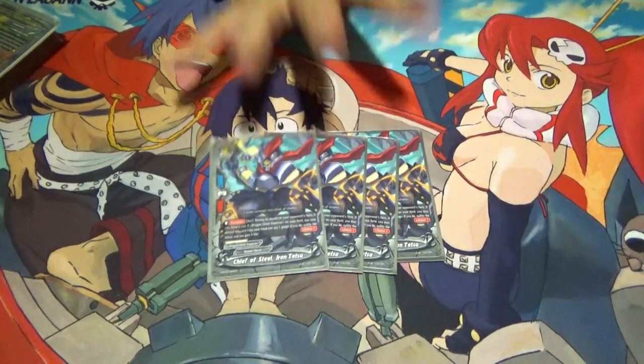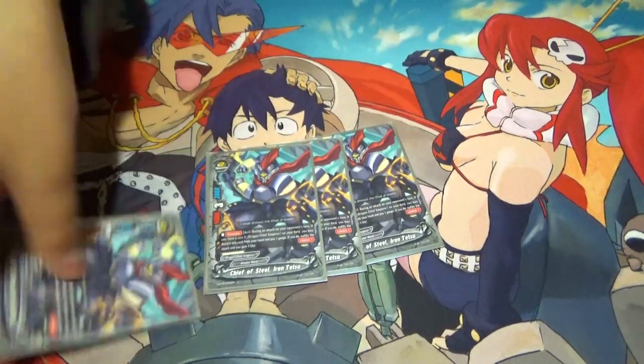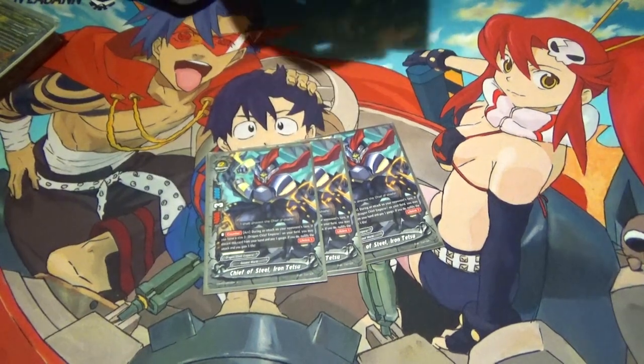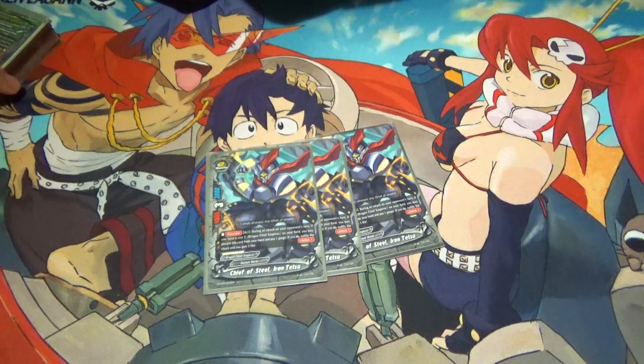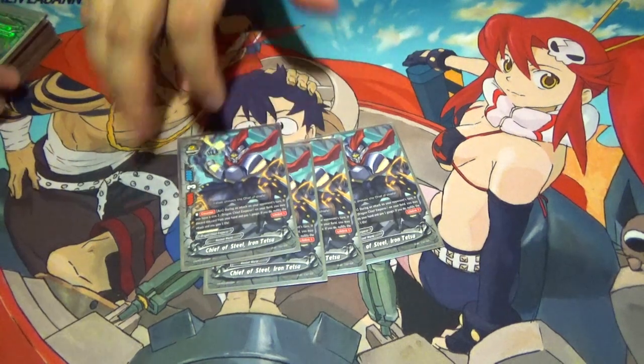For size twos, just four of these. I don't call it at all — I just use it for its skill because it's a nullifier. Counter act during an attack on your opponent's turn: if you have a size 3 Dragon Chief Emperor on your field, you may discard this card from your hand and pay one gauge; if you do, nullify the attack and gain one life.